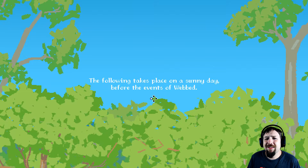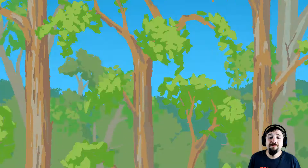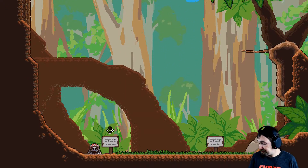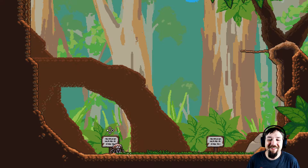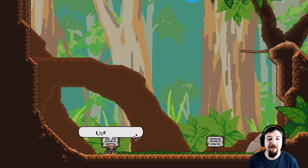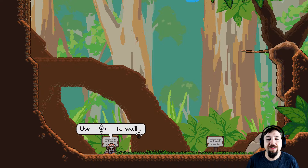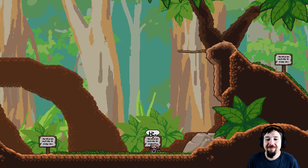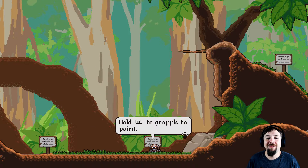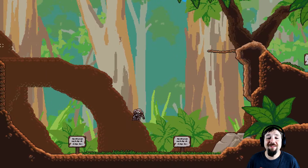The following takes place on a sunny day before the events of Webbed. Okay, so this is our prologue. I'm playing with a controller. So we are a spooder — a spooderman. Use the L stick to walk, press and hold A to jump, hold R1 to grapple to a point. See how cute it is? Look at the animations. That is awesome.